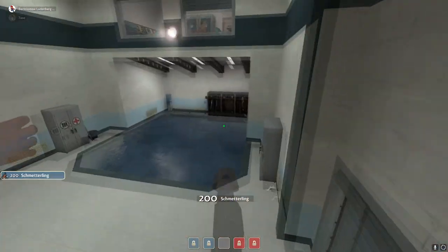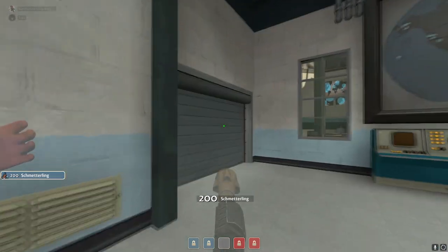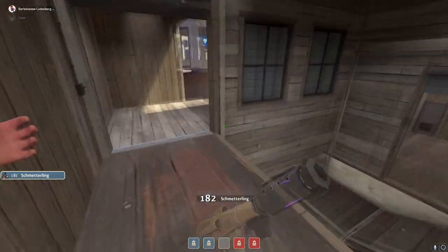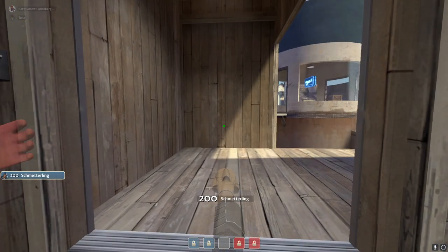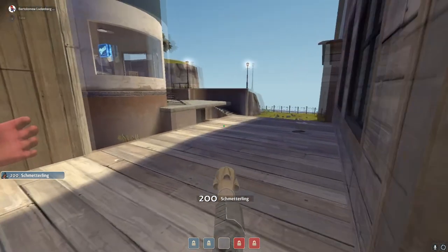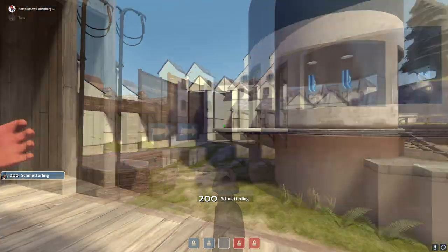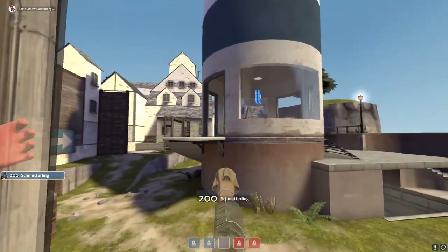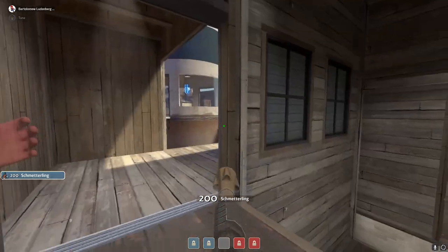Roamer has a couple of different rollouts depending on how your team plays mid. The first part is universal — the ramp's right here, you should land around this thing. It's over here past that where your rollout changes. Depending on how your team plays, you have three different rollouts: valley, choke, or cafe.